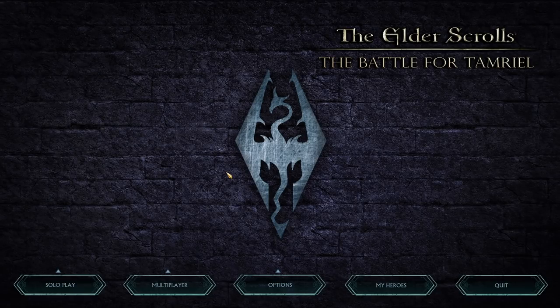Hello guys, today we're gonna take a look into a brand new mod for Battle for Middle-earth 2, The Rise of the Witch King — The Elder Scrolls: The Battle for Tamriel. For now we have only 2 available new factions, but in total they are planning to add 11. So stay tuned, and of course the link for the download is going to be in the description down below.